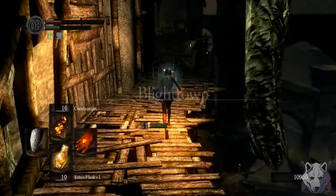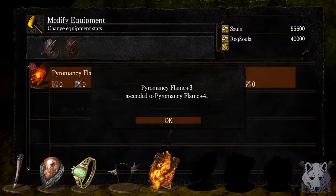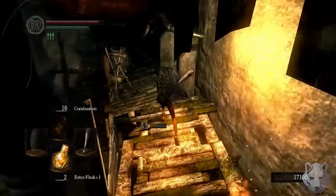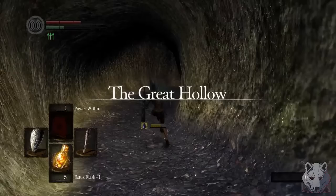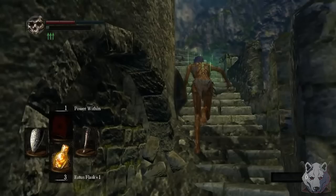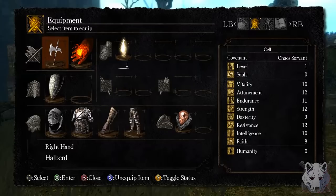Next is a return trip to Blighttown for the final setup before we reach maximum power. We dupe some more souls, then buy Great Combustion — our damage dealer for 95% of the run — then enhance our Pyromancy Flame and take it to plus 5. After that, we ascend the rafters to grab Power Within, then make our way over to the Great Hollow to intentionally get cursed. We need to actually be cursed — I'll explain why a little later. Then we head back to Firelink, dupe our souls one more time, and buy the Bellowing Dragoncrest Ring from Griggs. The setup is complete.